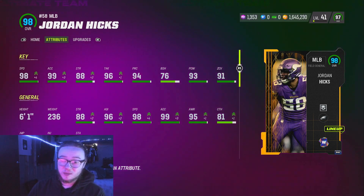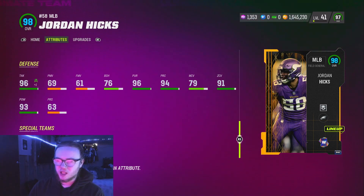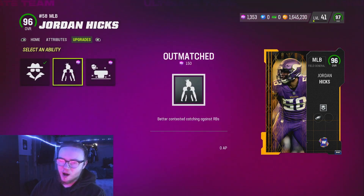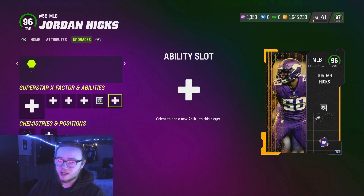He's 98 speed, 99 acceleration, six foot one. He's got a 94 tackle — that's pretty big — 93 hit power, and 91 zone coverage. His man coverage is a 79, but I'm not tripping on it. He looks pretty good ability-wise. I'm rocking Lurker on him, which he gets for zero AP. He also gets Outmatched for zero AP — this might be the first player to get that for zero AP. I haven't really used it so I can't speak on how well it works.